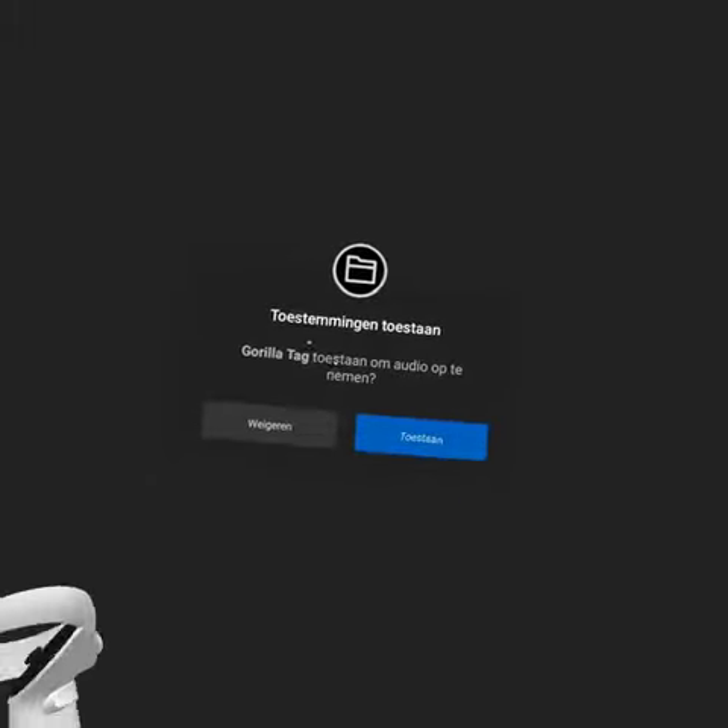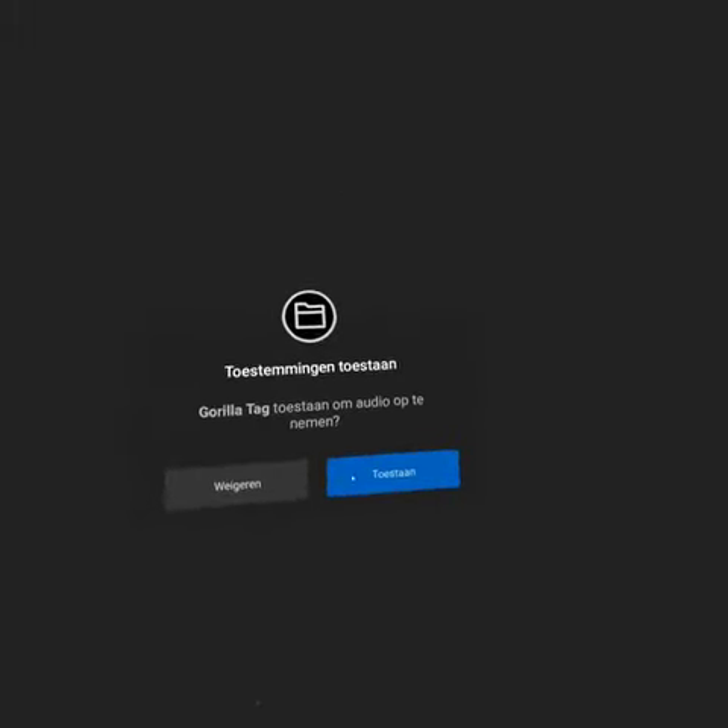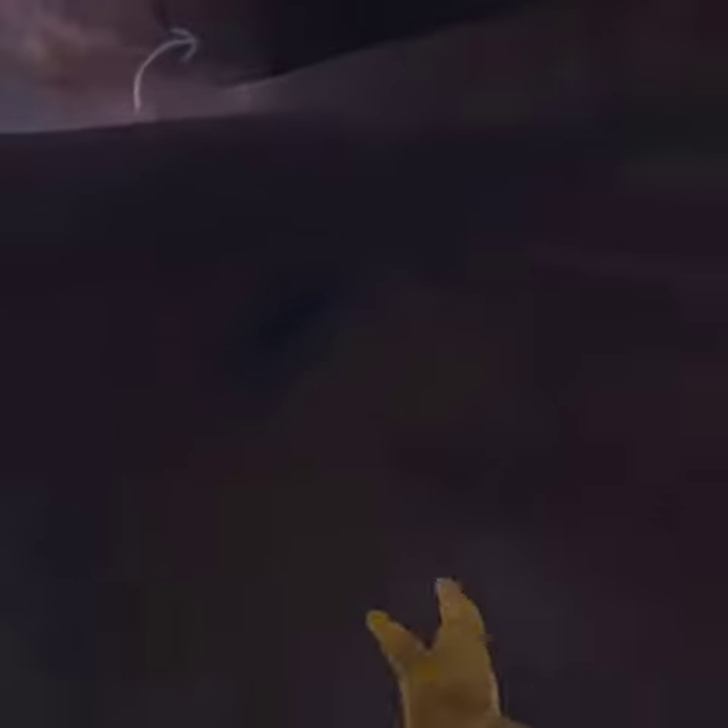Once it's installed, press Open and it will pop up a prompt that says 'Allow Audio', which means allow people to hear you. You're just gonna press L, and then boom — you are in the tutorial!